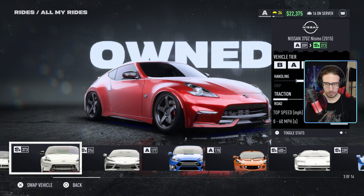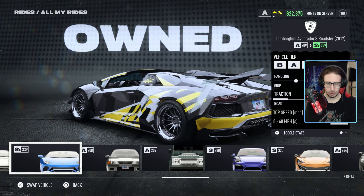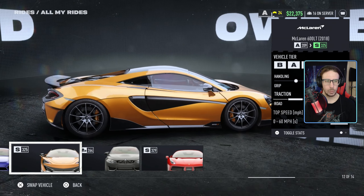Speed traps — you get this bad boy, the Aventador. And drift zones, you get the McLaren 600LT, which has zero customization besides windows and wheels.